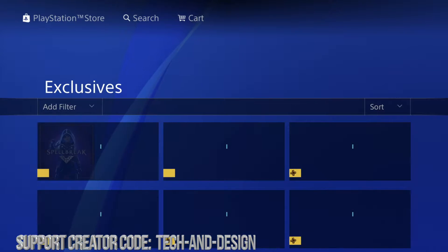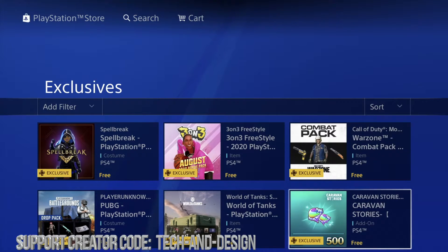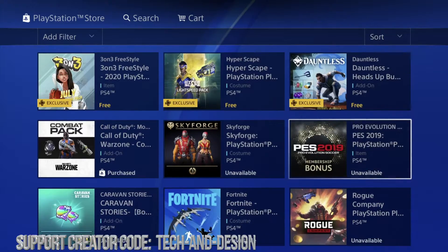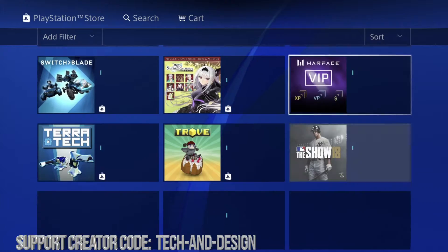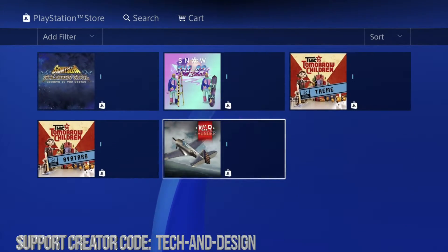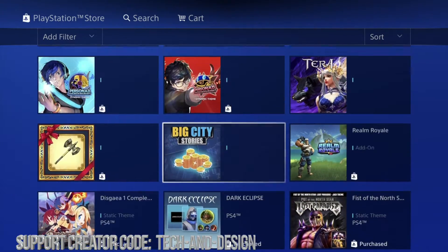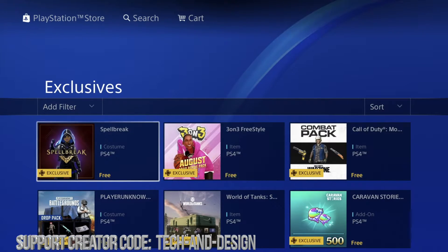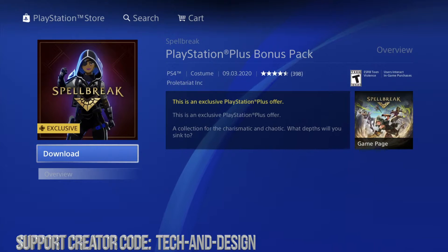Remember, I already made videos about other packs that came out before — however these are brand new right now that we can get. There are quite a few right here. Let me just scroll through all of them. These are the brand new ones that just came up. Keep scrolling downwards and you'll see more and more. All of these I already have purchased, so that's why you don't see the yellow on them anymore. If I scroll up I'm gonna see all the new ones.